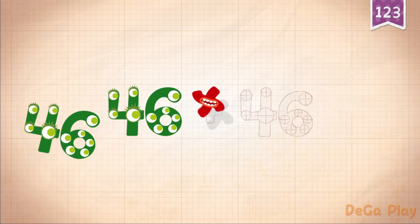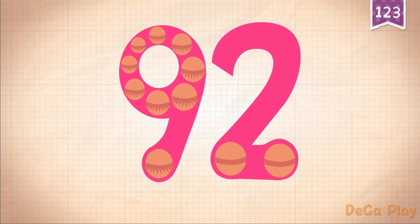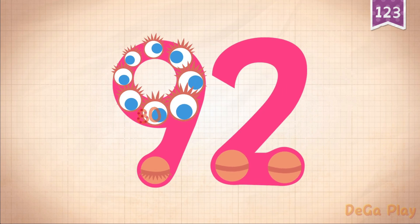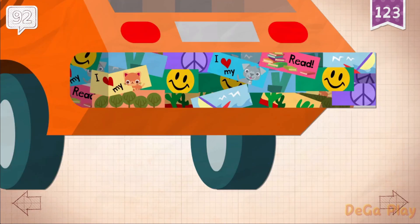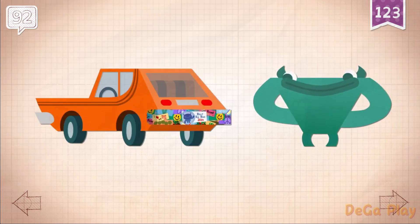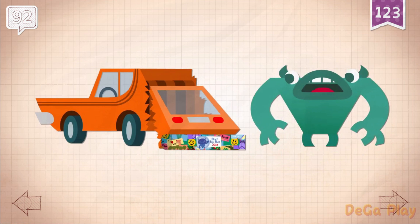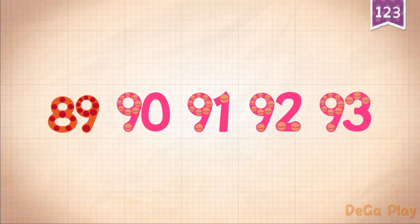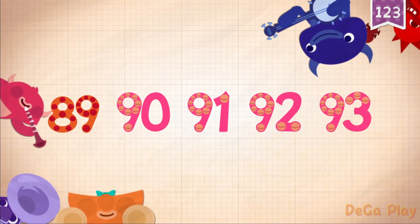46 plus 46 equals 92. 10, 20, 30, 40, 50, 60, 70, 80, 90. 91, 92.